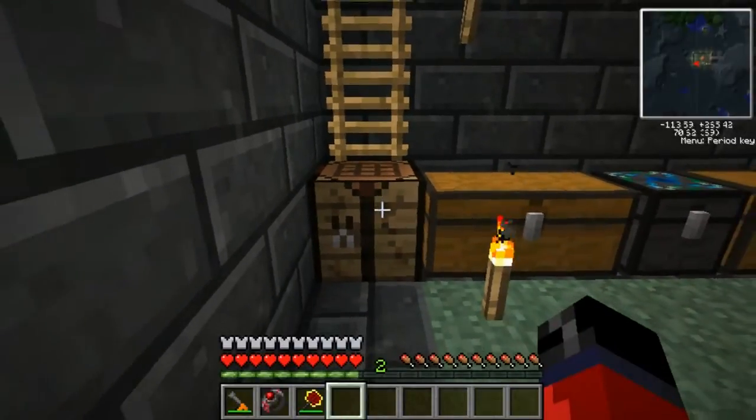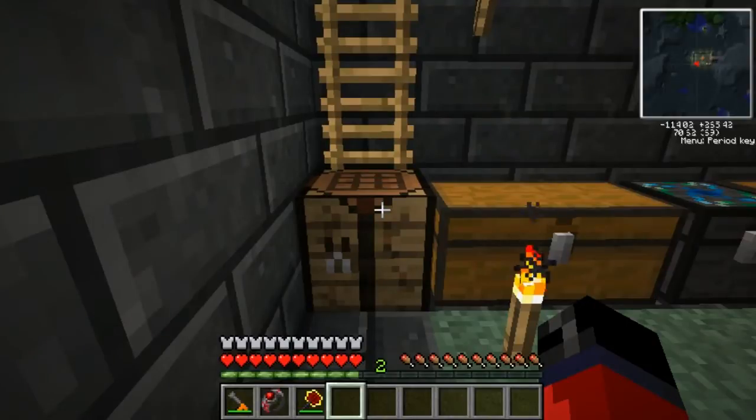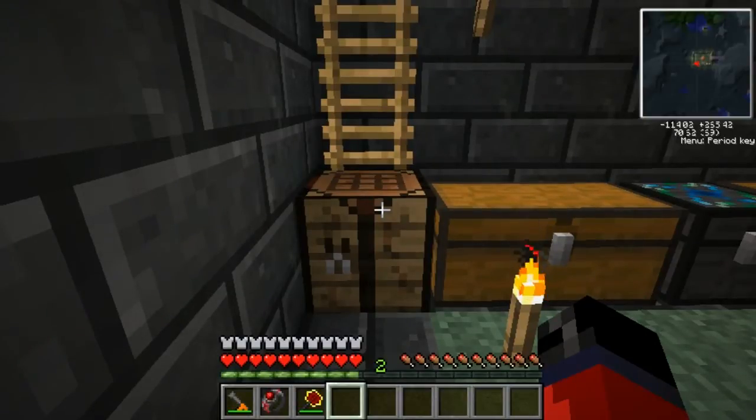What's up guys, welcome back to another Tekkit tutorial. Today's tutorial will be going over how to make a low voltage solar array. Before we get this video going, you're going to want to pause the video at this point and take note of the items on screen. We're going to need quite a few materials to craft one low voltage solar array, so I highly advise you gather all these materials up before we get going.